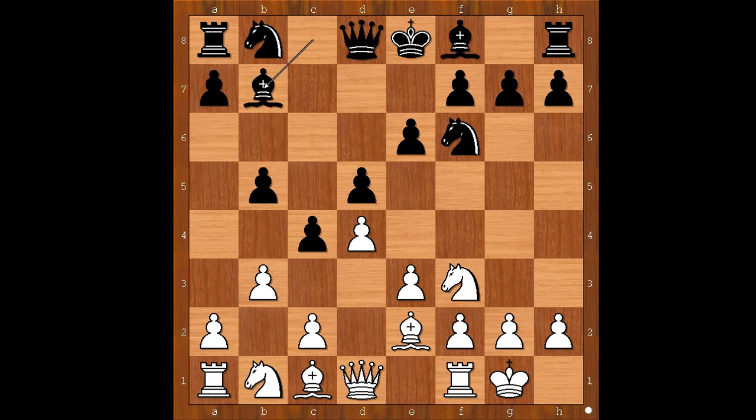Bishop to b7. The most often played move is a4, but Kramnik played Nc3, a strange-looking move, allowing b4 — tempting b4 — Na4, c3, and Black has a space advantage on the queenside.